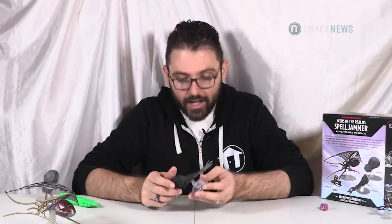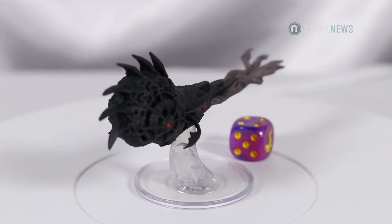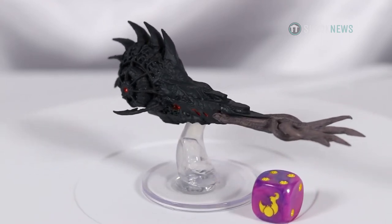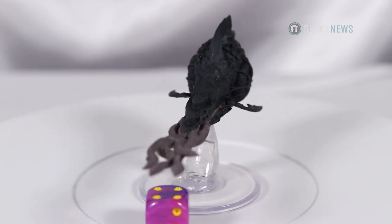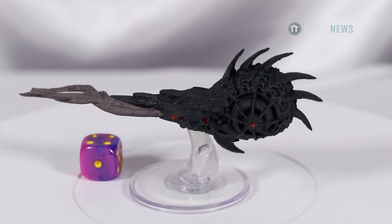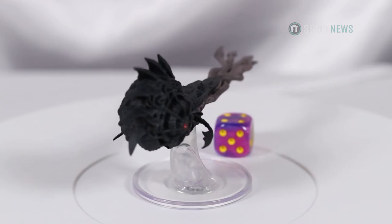Next we have a Nautiloid. It's got that Cthulian eggshell thing going on — I've seen these ships in Baldur's Gate with the Mind Flayer. This is probably one of the darker ships I've seen: dark gray with some light grayish purple for the tentacles. You can see the tentacles have some ink wash on there — like I keep talking about, the ink wash seeps into little lines and gives it more depth. I wish they would have dry brushed the base more to have the raised edges look a little nicer. There are some accents of red in there to break up the grays.